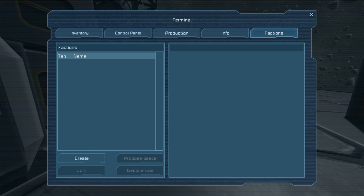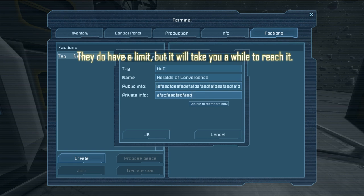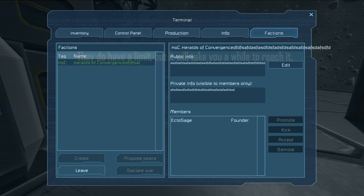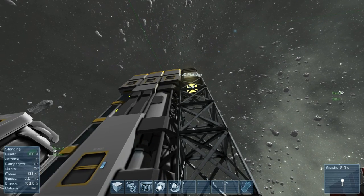Go to Factions and you can see all factions in the current world listed here — currently there aren't any. Let's go ahead and create one. Let's say 'Heralds of Convergence.' Your tag name can only be three letters. You get your public info and your private info — those don't really have a limit, but the faction name does have a character limit. Let's say OK to that.